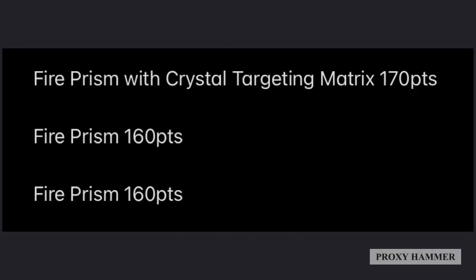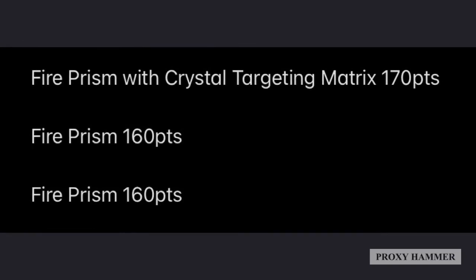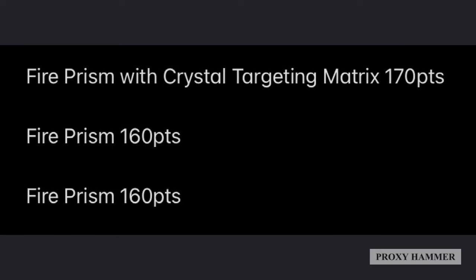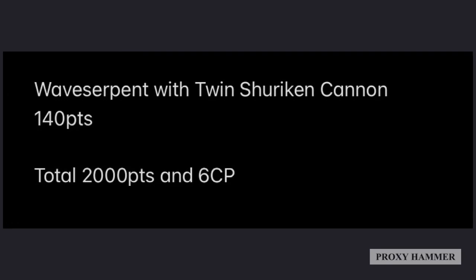For Heavy Support we went with three Fire Prisms — this is debatable, you could go with two and do something else, but I think Fire Prisms work exceptionally well with the Bealtan. One has a Crystal Targeting Matrix so that when you combine shots with the Linked Fire Stratagem, you ignore the benefits of cover on that Fire Prism. They're essentially there to deal with the heaviest tanks and monstrous creatures so your Aspect Warriors can finish off the rest of the army. We also have a Wave Serpent with Twin Shuriken Cannon — keeping it cheap, and this will transport the Howling Banshees and Warlocks into the front lines.